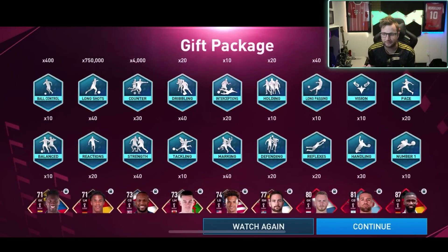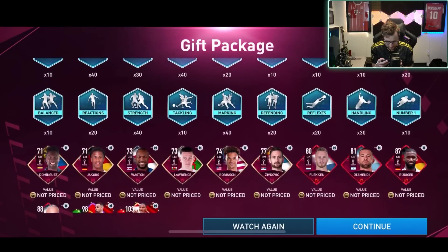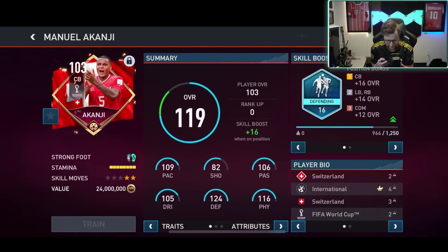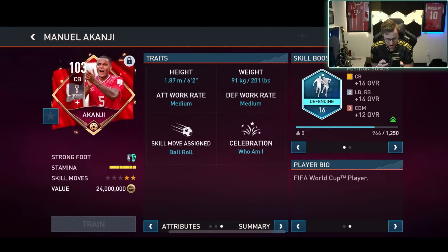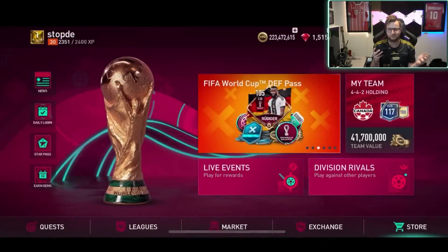A lot of skill boosts and a lot of players. It's like a different way of doing it — we got to reveal it at the top here. We got Rüdiger. Final one — 103, Akonji! Let's go! I like to see that right there. A big one out of there with some nice stats. Not bad — that's like one of my best pulls in FIFA right now from this gift package.